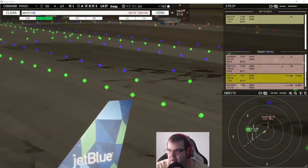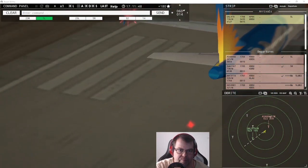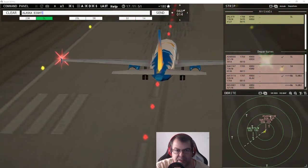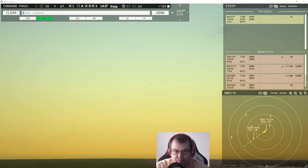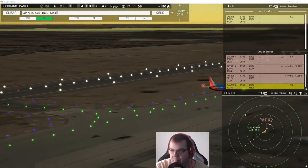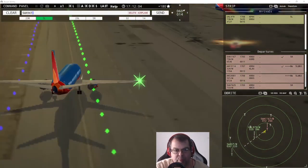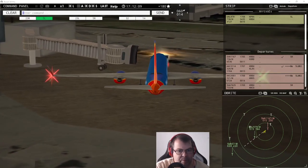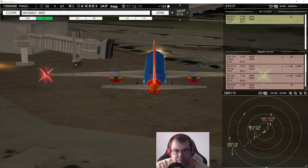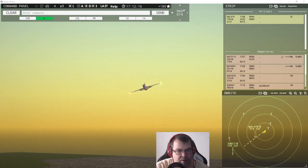Allegiant 3114, wind 60 at 14 knots, runway five left, cleared for takeoff. Alaska 8666, contact departure. Southwest 7625, continue taxi. Southwest 9047, pushback approved, expect runway five right. Southwest 1167, contact departure. Spirit Wings 3081, runway five left, line up and wait.